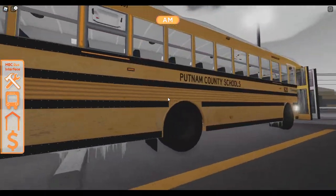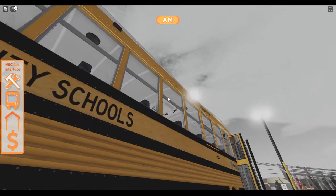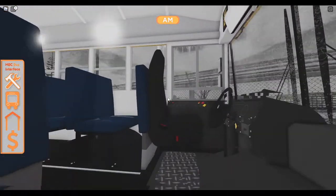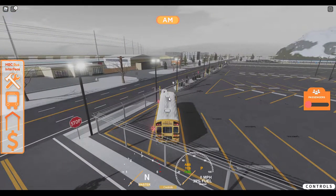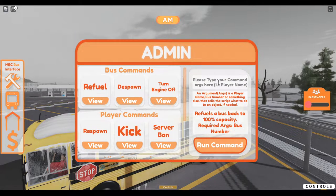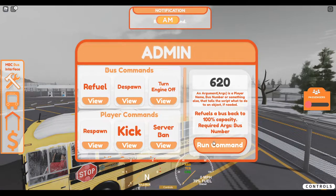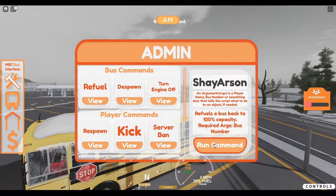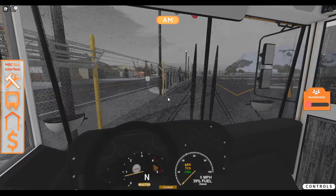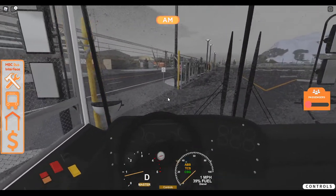The command didn't work - sometimes it doesn't. Something was trying to open up there. Let me turn these off. Bus number 620 - let's try the run command. That did not work either. We're just going to do it the old-fashioned way and pull up to the pump.